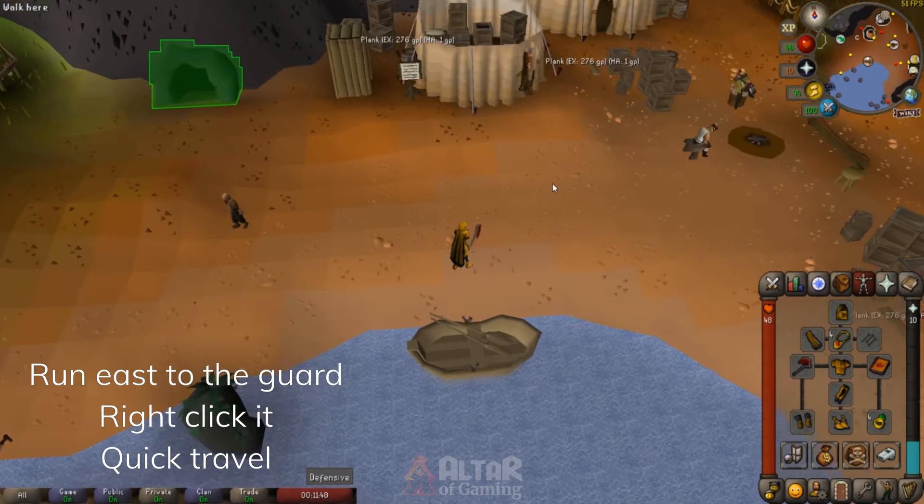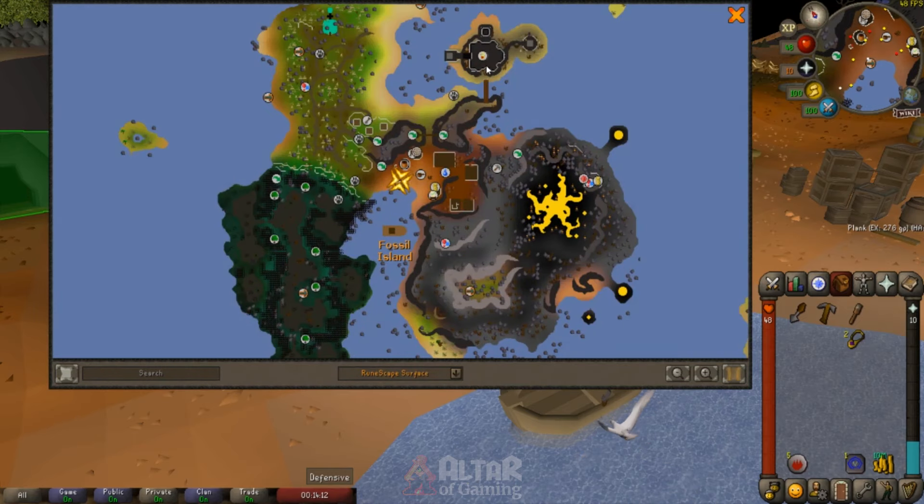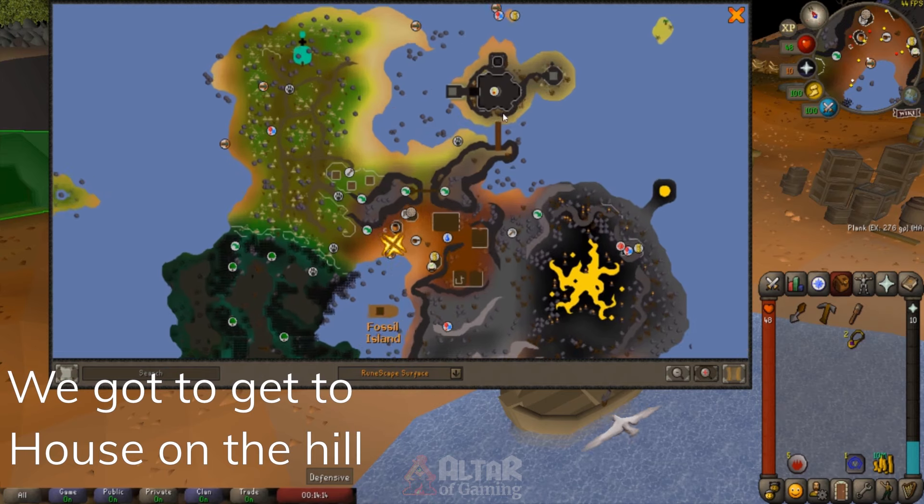And now you're at the Fossil Islands. If you open your map to the north east, you will see the house on the hill — that's where we need to go.